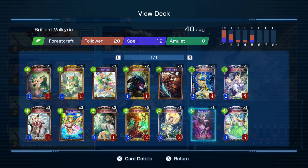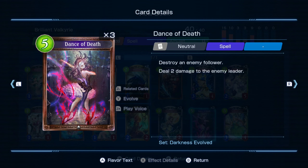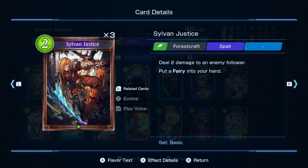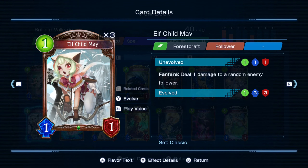Now let's talk about defensive cards. You have Nuns of Death to remove cards and deal that crucial two damage. You also have Sylvan Justice, which adds fairies to your hand and deals two damage to followers. And Elf Chow Mee deals one damage to a random enemy, which is very useful.